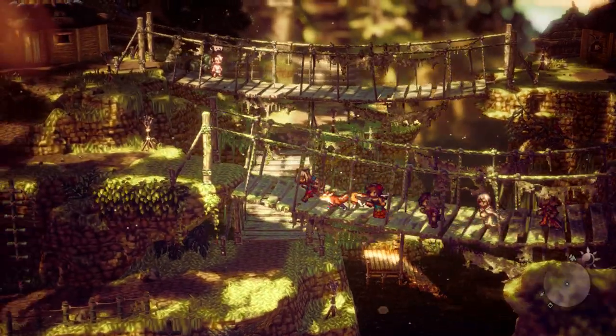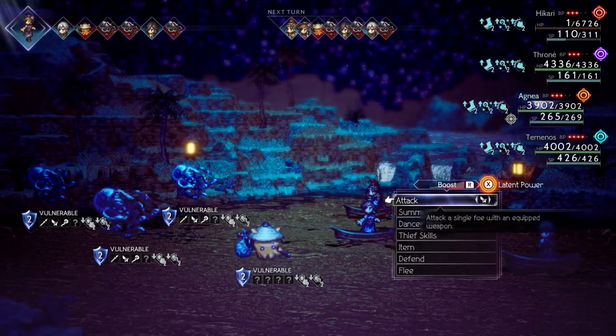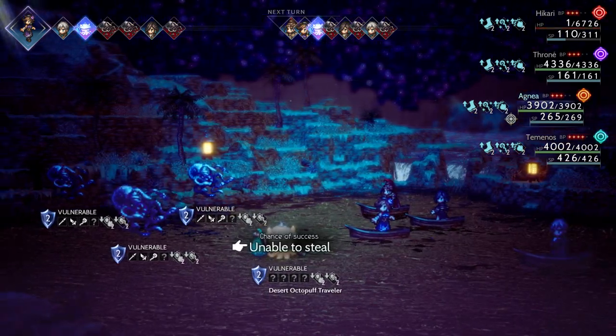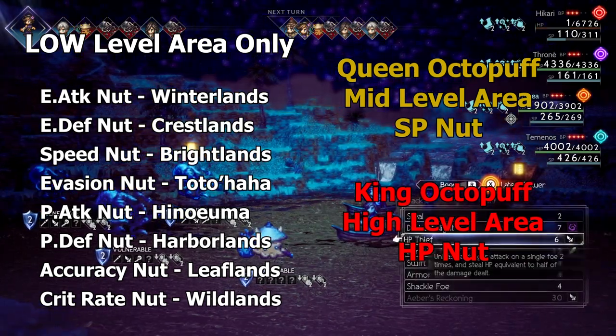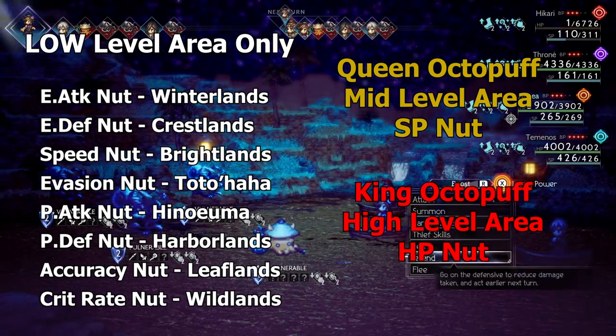There are 10 different nut types in game and also 10 different Octopath Travelers in game. Each version of the Octopath Traveler will drop a different nut. I will show them on screen and the areas in which they drop. They have an extremely low drop rate of about 5%, and what makes it worse is how hard they are to find.